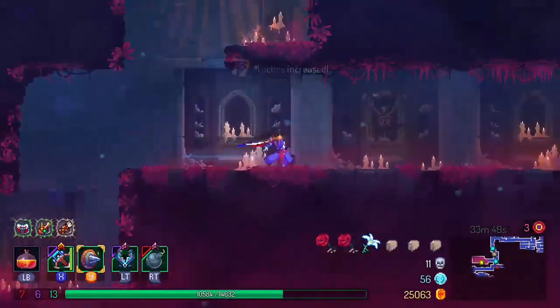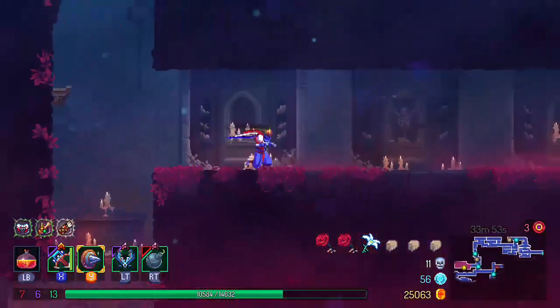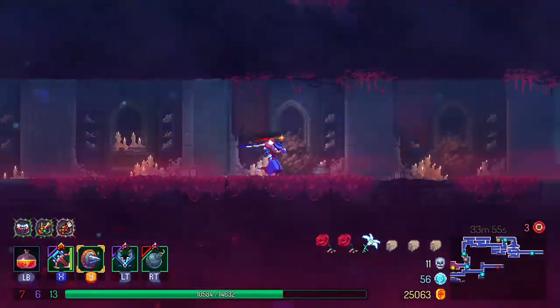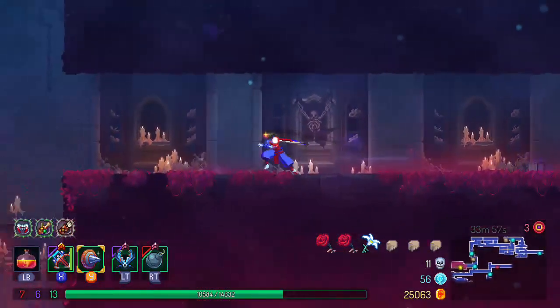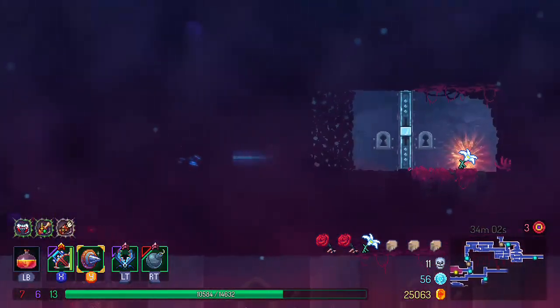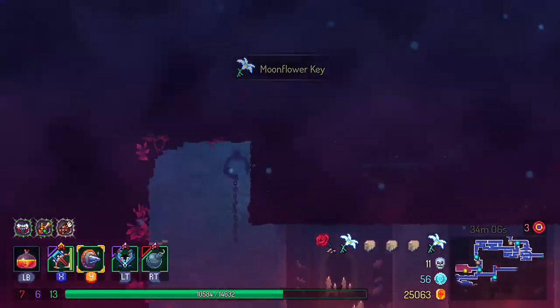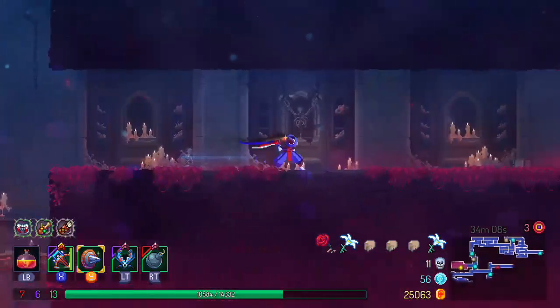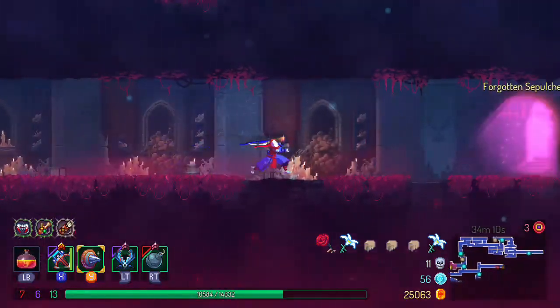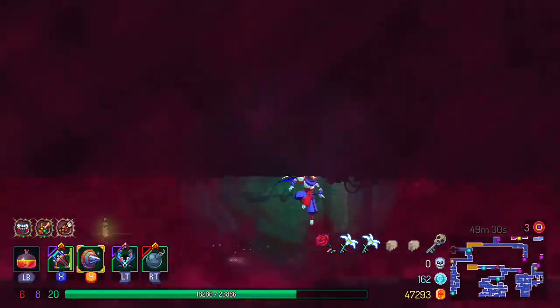Once you're in the graveyard, you need to do the same thing — keep going until you eventually find a little spot that's kind of hidden away. It was kind of out in the middle of nowhere but not too bad. The really difficult one is that once you leave the graveyard, you're in the Forgotten Sepulcher, and that's a really crap one. It's really hard to see everything. You need to be searching everywhere and you have limited time before you start taking damage, so be careful with that one.